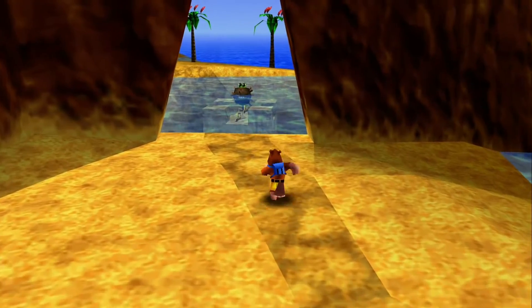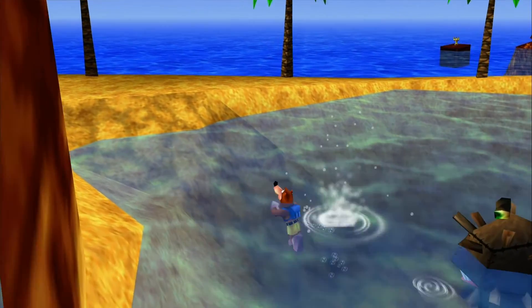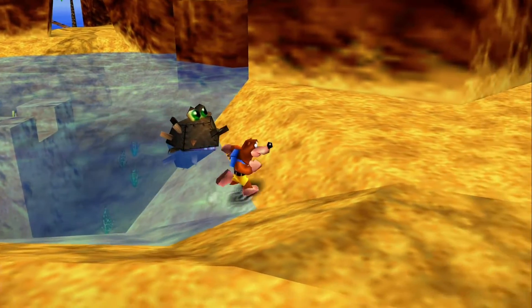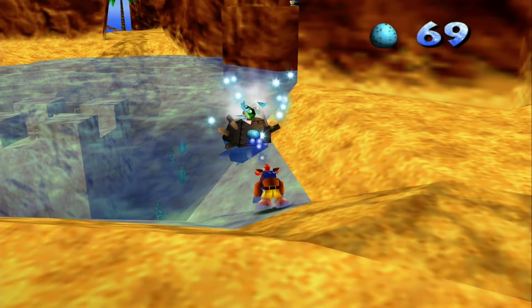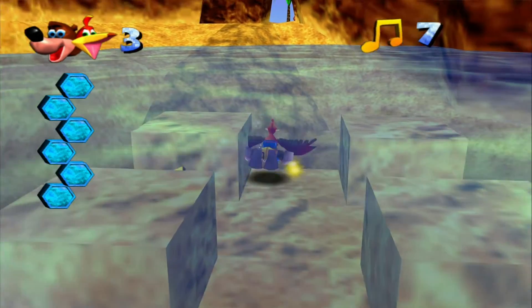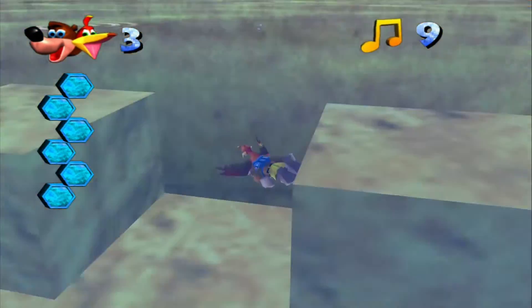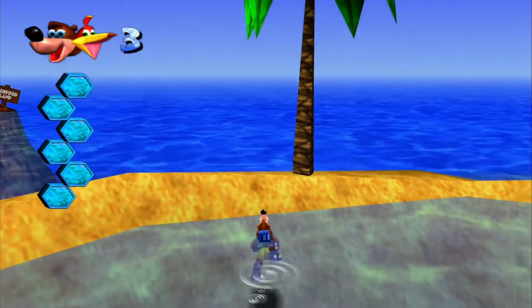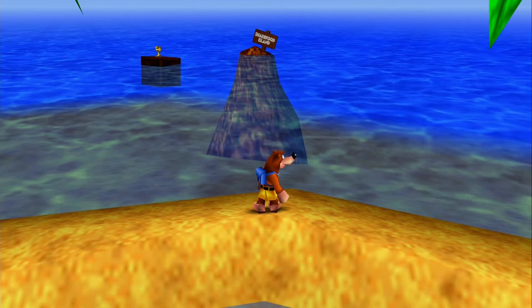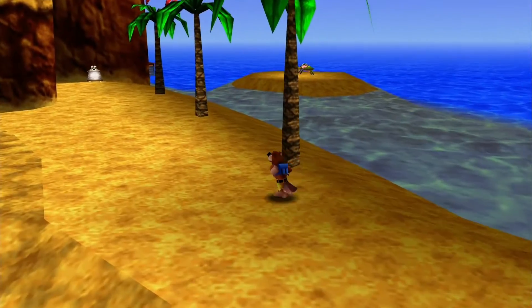We're going to learn how to fly in this level. There's a bomb enemy there — you can blow him up with an egg. This sandcastle here we'll have to visit in a second, but we can't go inside yet because there's water in the way. There's also an island over there — I think it says Shark Food Island — it's actually sunk in the water, and there's something unique with that island we'll come back to much later, probably in a bonus video.